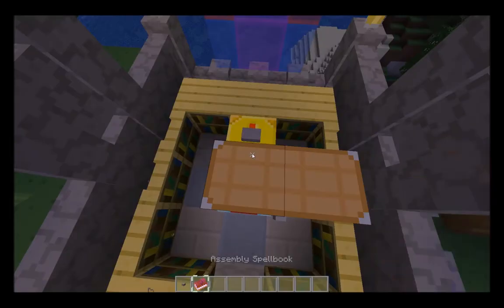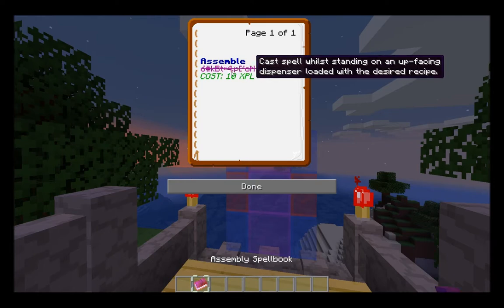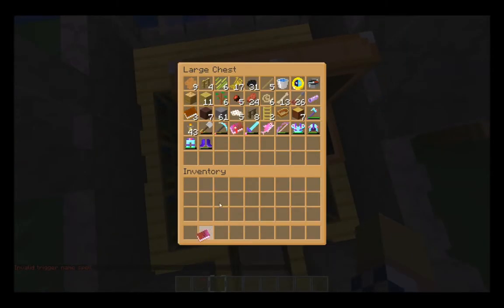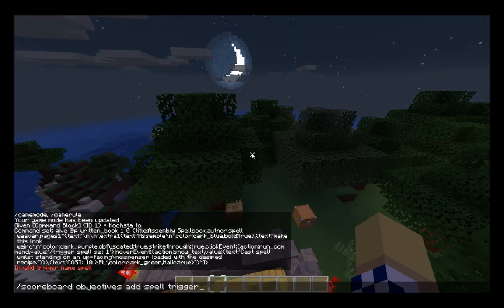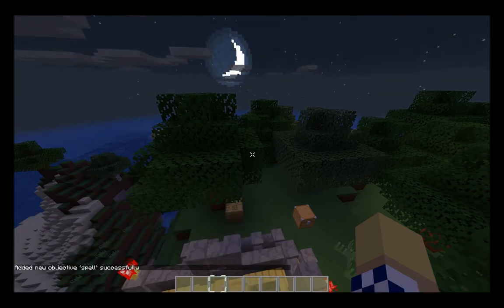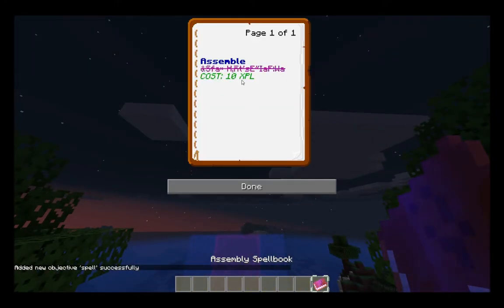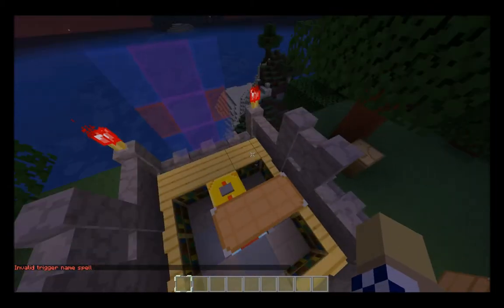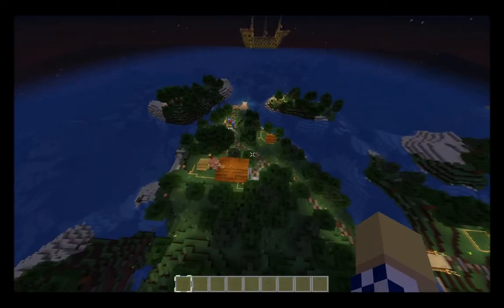This gives me an assembly spellbook - it looks like this, there's a squiggly bit I can click on, and at the moment all it does is say a thing. We're going to make that actually do something. First we need to create a scoreboard objective: scoreboard objectives add, we're going to call it 'spell', and it's a trigger. That means now when I do this it should tell me... but it doesn't recognize that I have that spell value yet - I need to enable it essentially.